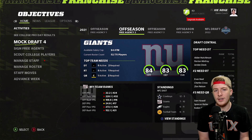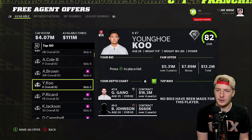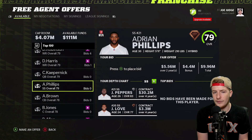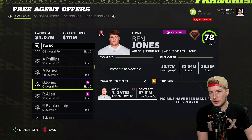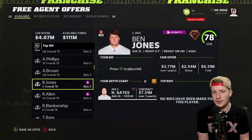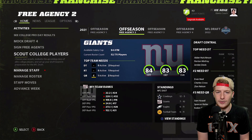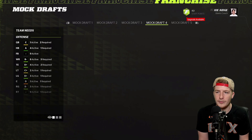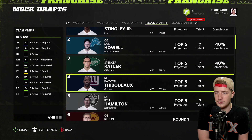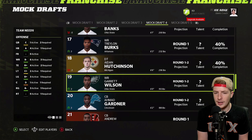Quarterback in free agency isn't promising — Jameis Winston, Marcus Mariota, Colin Kaepernick, Mitch Trubisky — none of these guys will move the needle for us. Going into the draft we have the 4th pick. Sam Howell and Spencer Rattler could go right before us. Hopefully we can walk away with a quarterback with good development, plus address defensive tackle and offensive line.